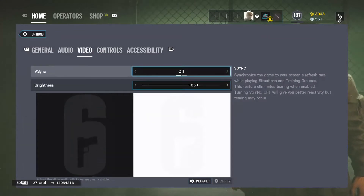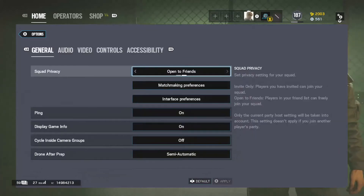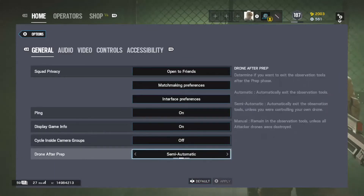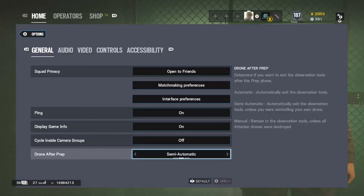For video settings, you want to turn your brightness to about 65 — that's where I put mine. Not too bright, not too dark, so you can see well. A lot of YouTubers put it at 100 — that's way too bright and you actually can't see. V-sync doesn't really matter, you can turn it on or off. For drone after prep phase, put it on semi-automatic — if you're scanning someone and drone phase ends, automatic will kick you out, but semi-automatic keeps you on a teammate's drone while not destroying your own drone. That's really helpful.